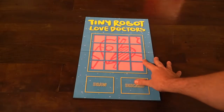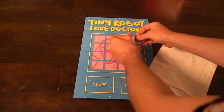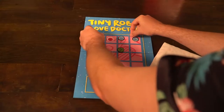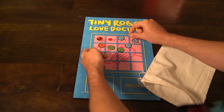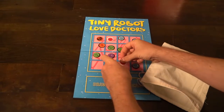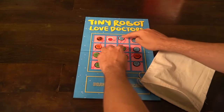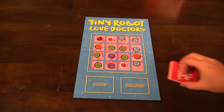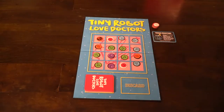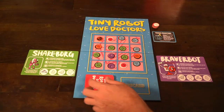To set up the game, take the main game board and place it within reach of all players. Take all the tokens you're using and place them inside the bag, shuffle the bag up, and deal out one token to each blank space on the board in front of all players. Take the tiny robot love doctor deck, shuffle up the cards, and deal out one to each player along with a player mat that has their own unique robot attached to it. Every player gets a reference card, and any tokens you're not using can be set aside.